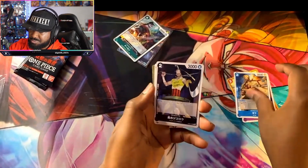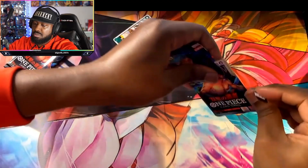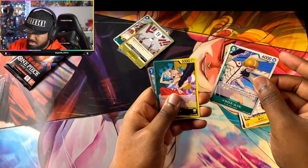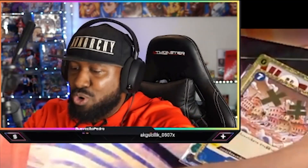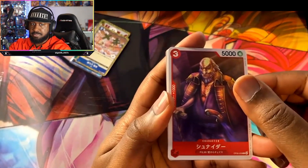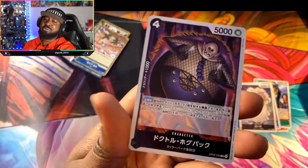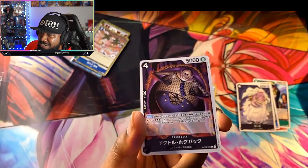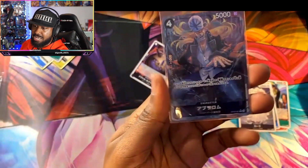I wish I had a god pack. Oh Yamato - another event card, are you kidding me? Waifu season! This is the last one, come on. It's okay, it's okay - we got some good pulls. We got some good waifus and then we got the Absalom which is an absolutely beautiful card. Very nice.